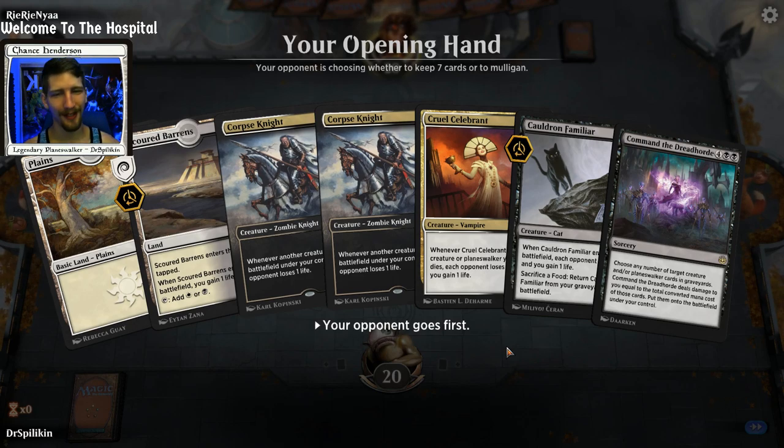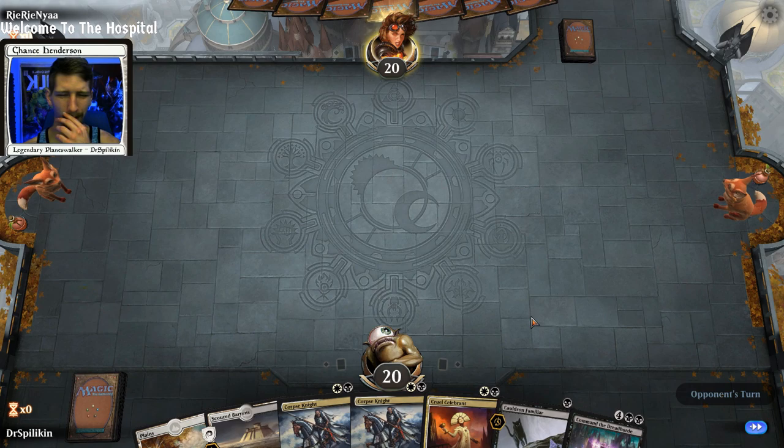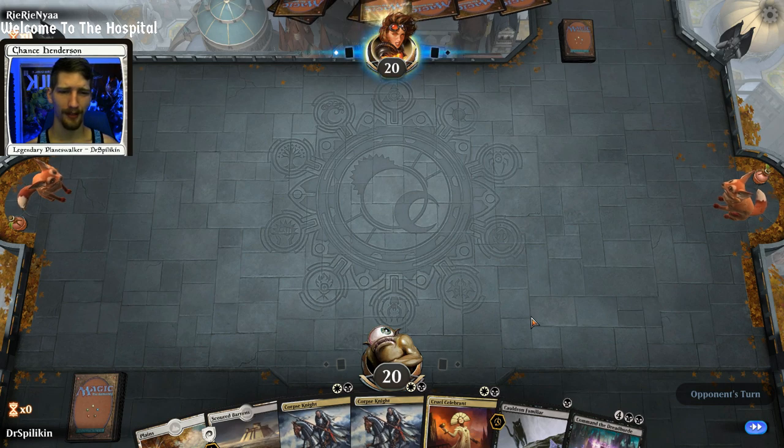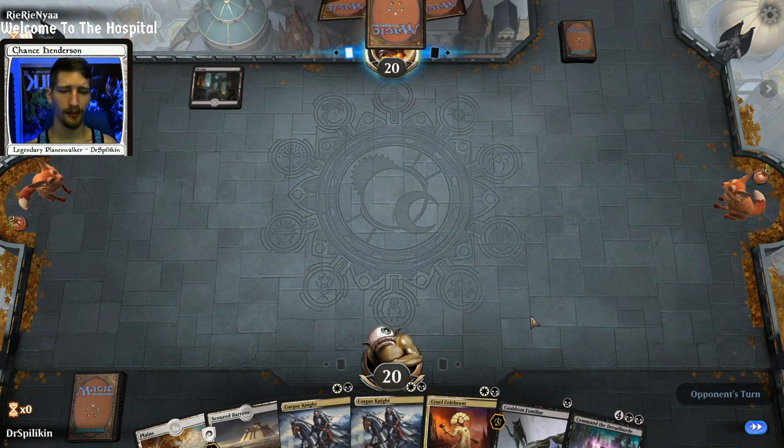I would love to start with more than two lands in my hand, game, thank you. I went back and threw in some Spark Harvest and Kaya's Wrath in place of the Vindictive Vampires. We probably don't need the Vindictives — we have Cruels, we have Corpse Knights, we have Cauldrons. We're probably dealing plenty of damage as far as that goes. But the deck was lacking some serious removal, so we'll try it out. That's the cool thing about Magic decks — as long as you have the cards, it's pretty easy to flip-flop around.